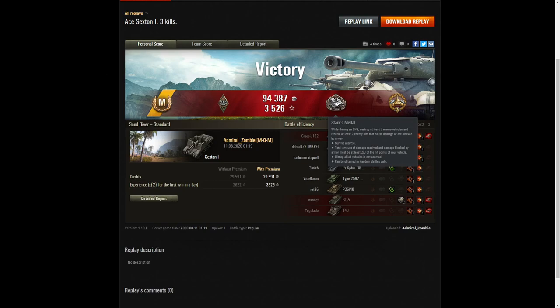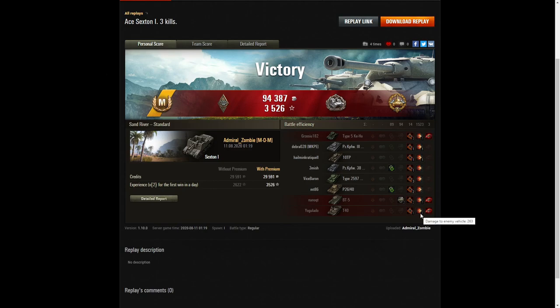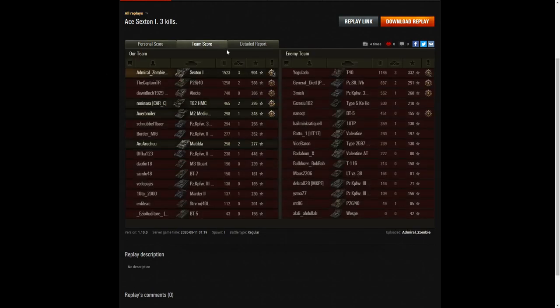He lost two-thirds of his hit points, so very well done — these are difficult to get. He also got a high-calibre medal for dealing the most damage in the game, with some lovely penetrating shots — at least five penetrating shots according to the stats. When it came to damage, yes, he was well over 1,000 hit points — actually 1,523, the highest damage in the game. The P2640 managed 1,258. The highest score on the enemy team was the T40 killed with that miraculous shot fired between the rocks.